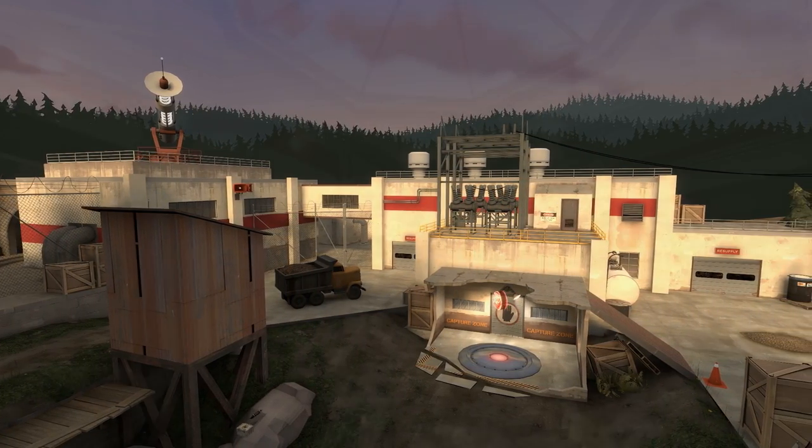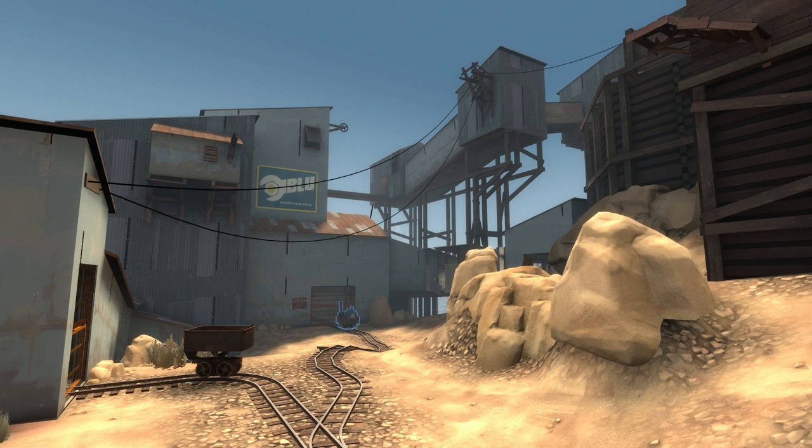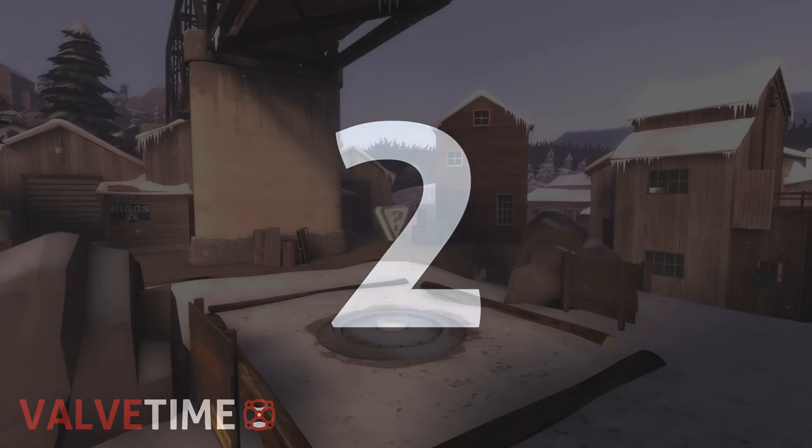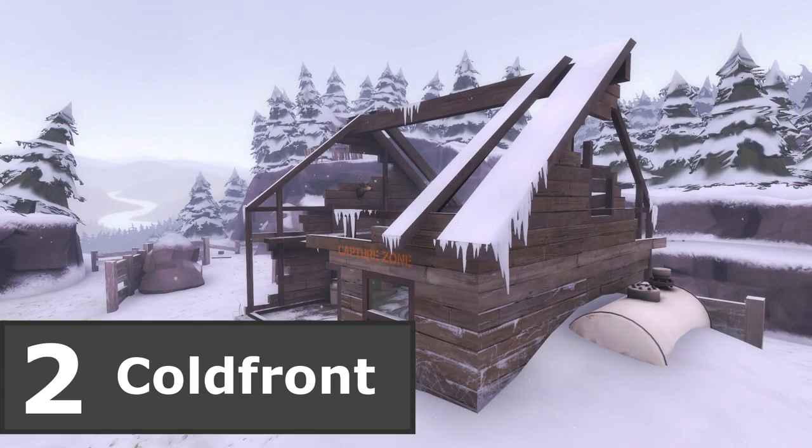We feel Process and Snakewater are so closely linked on so many levels that we've actually run out of things to say on the topic. It's safe to say some of us have a thing for snow-themed Team Fortress 2 maps and snowy landscapes in general, something which benefits Cold Front rather well.